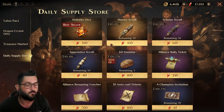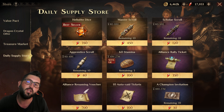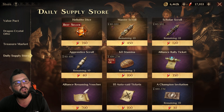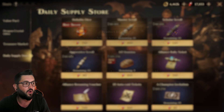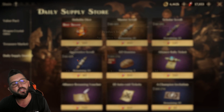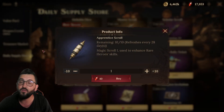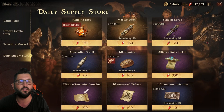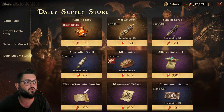The best things added to the daily supply store later are the scrolls. Always buy master scrolls and scholar scrolls when they reset — they have a 30-day reset. Stop at the apprentice scroll unless you're in your fourth season or below; after that you'll have so many that buying more just wastes warm arrows.